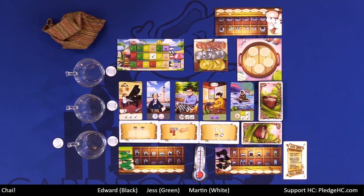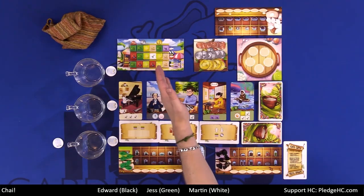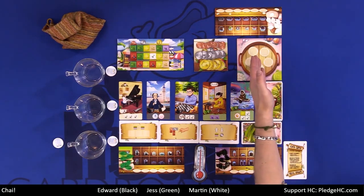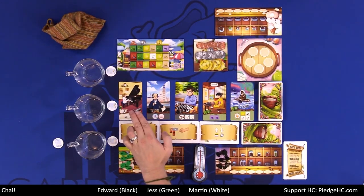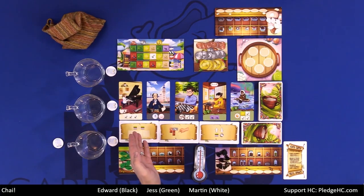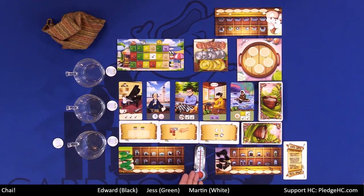So what are you guys looking at here in Chai? We have a number of different boards. We have the tiles and the tile selection board, the bank up here, and the pantry over here, which will be filled with tiles shortly. Then we have the temperature of our Chai, which is the timer of the game.